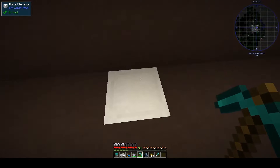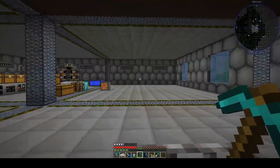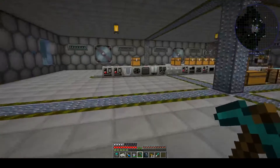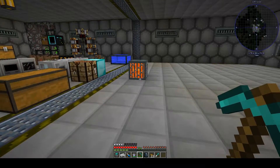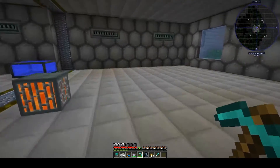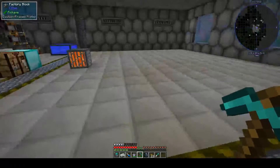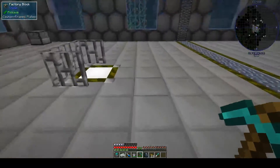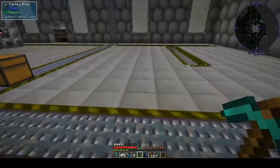The first thing you may notice — no ladder — I've put an elevator in. The second thing you may notice is I've opened up the base a little bit. I've cleared out a load of space because we're going to need a lot of space for deep learning and the automation. This is not where we're going to do the first part of the automation; the first part we're going to do is actually down here in this part of the base.